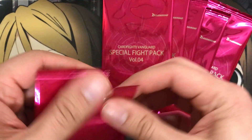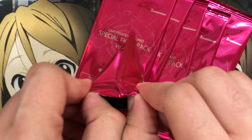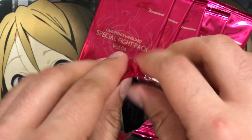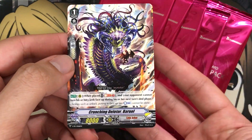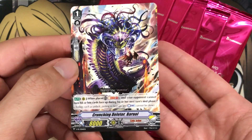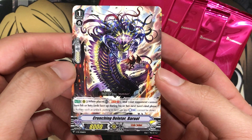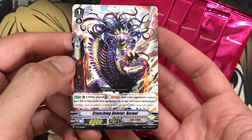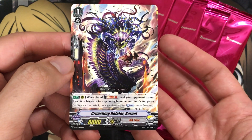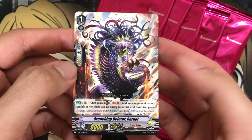I know Dual Axe Arch Dragon is a Kagero, and I know Ben the Ghostie is a Granblue. Let's see what the rest of the units are. Promo number three — obviously Crunching Deleter, Barul — all that I saw on the list is Link Joker. On rear, when placed, soul-blast one, and your opponent cannot turn his or her cards face-up during his or her next phase. It's a lock kind of card for the Deleter and also for locking. Not bad at all.